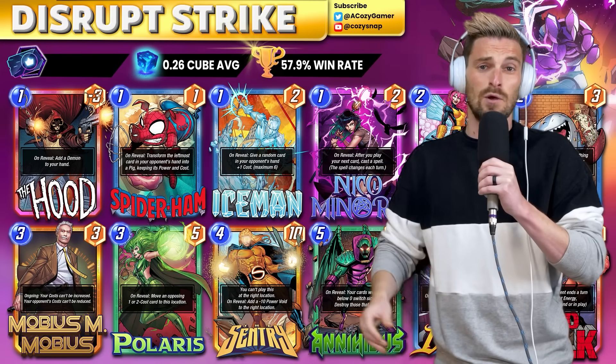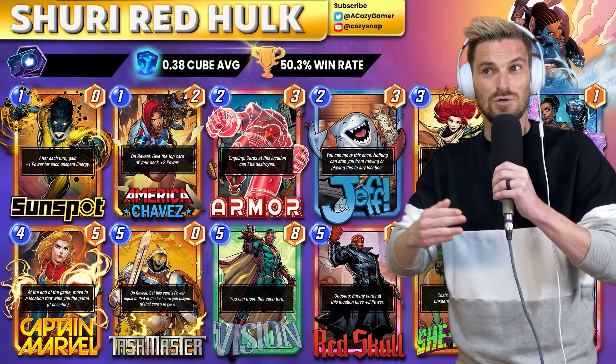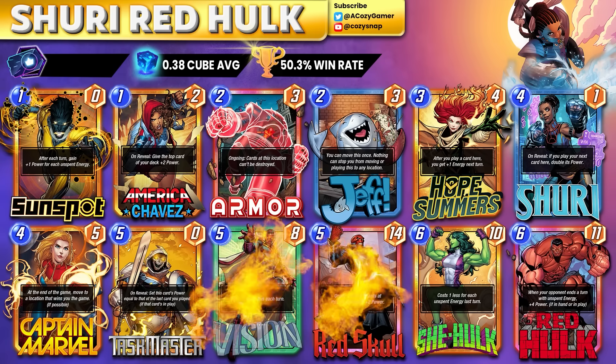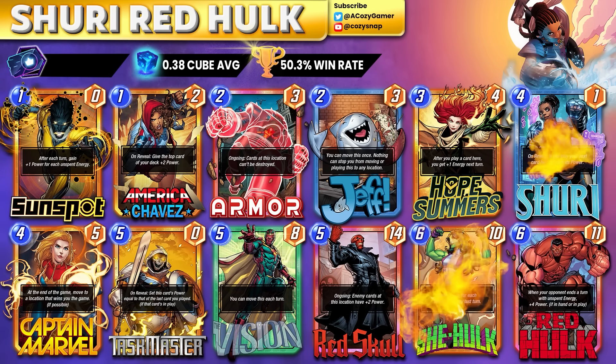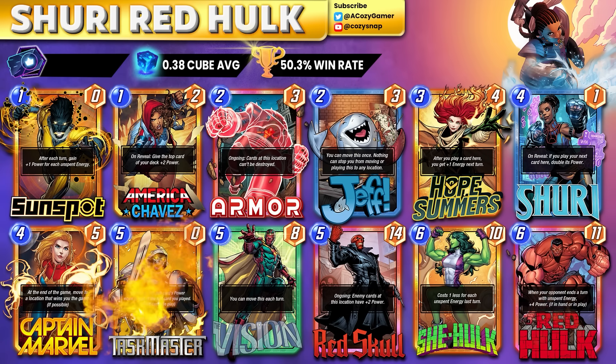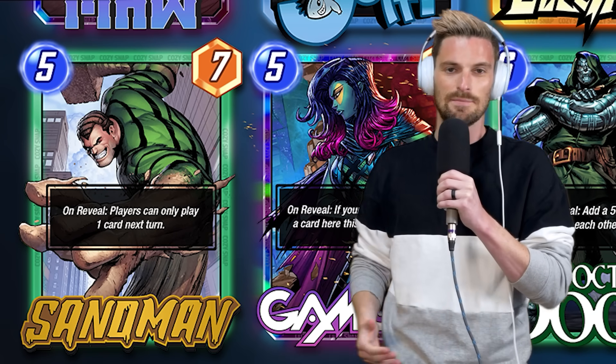We start with Shuri, and I'm actually proud — this is my deck that I made with the Red Hulk video. It's dead simple. You have a lot of different options to build up dependable power: Captain Marvel, Vision, Red Skull. You can always float and do She-Hulk and Shuri together, the 40-power Red Hulk into Taskmaster. Every card has its purpose and place — very solid deck with a great win rate.